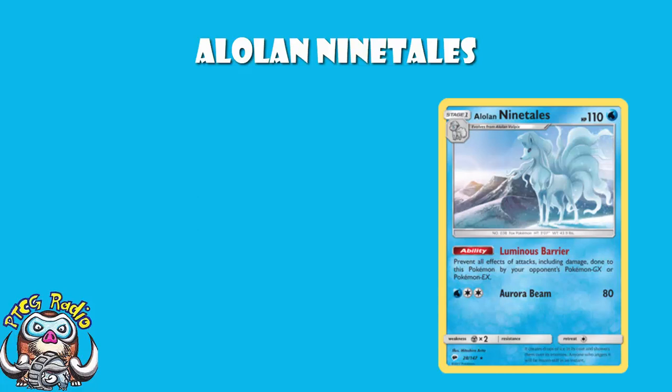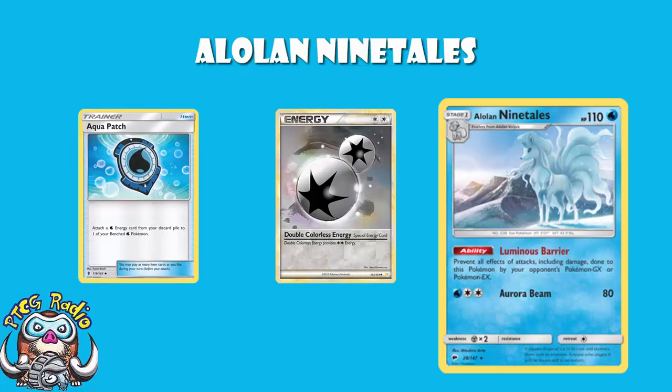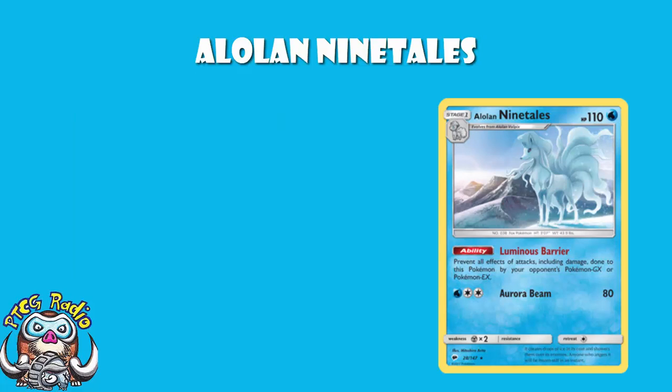Now, 110 HP is low, there's no doubt about that, and it only does 80 damage for free energy, though with a combination of both Double Colourless Energy and Aqua Patch, you can actually get it going in one turn, or at least very, very quickly. But really, it's the ability here that just prevents damage — only damage, not other effects of attacks like poison — done to this Pokémon by Pokémon GX or Pokémon EX.